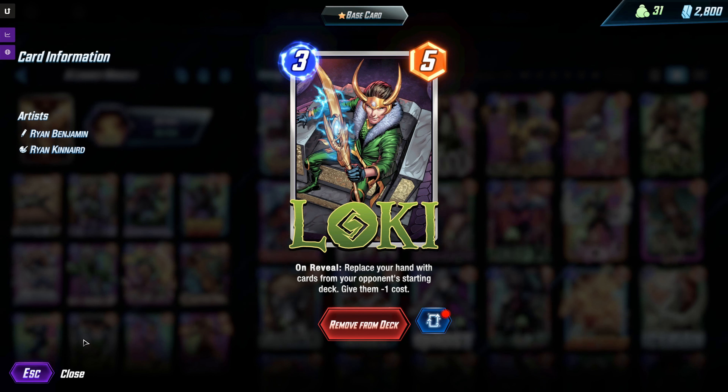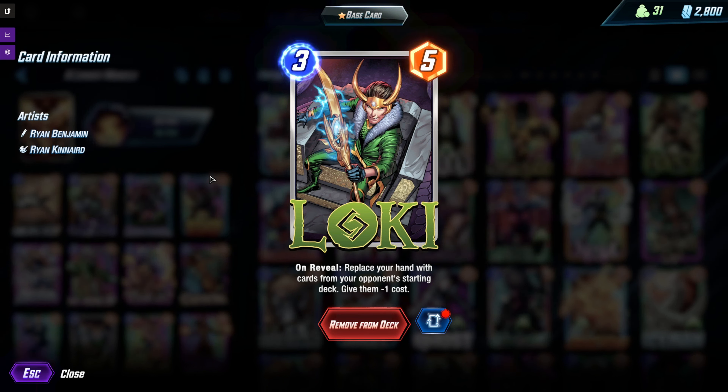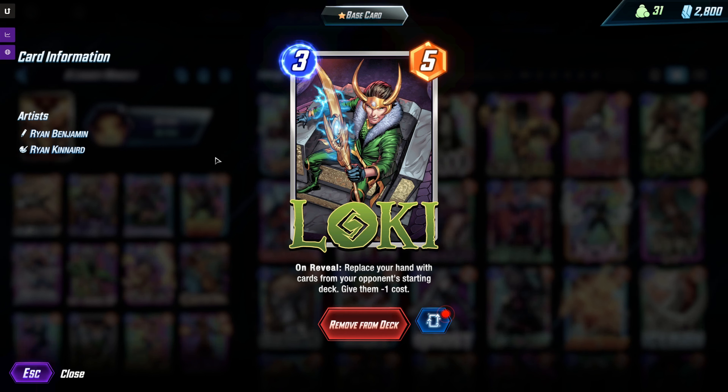The big things to note immediately: it's a 3-5, so it has the same body as Polaris and Spider-Man, which are just good cards strictly because you're getting a really good rate. Also, the cost reduction is raw cost reduction — if you hit a one-drop, it becomes a zero-cost card. So it doesn't function the same way that Quinjet and Sarah work, which is important to note.